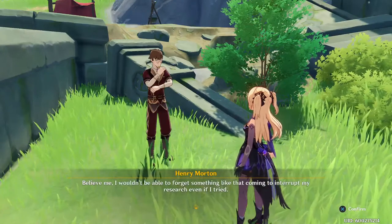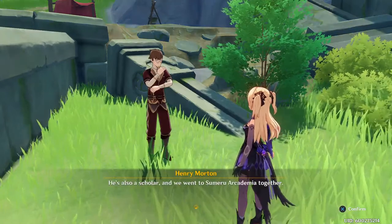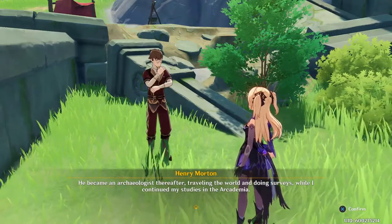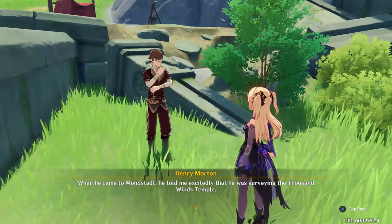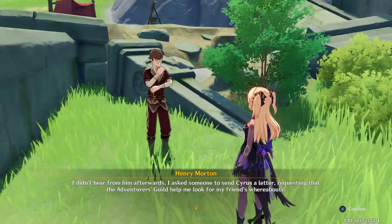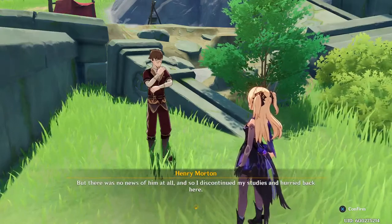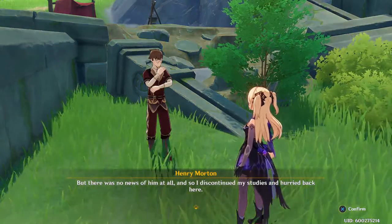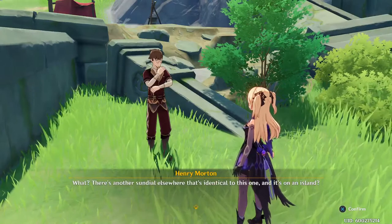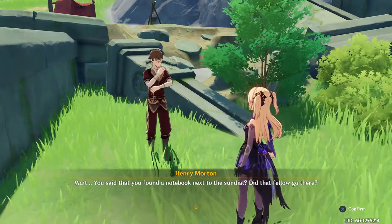'Believe me, I wouldn't be able to forget something like that. To be precise — I'm doing research together with a friend of mine, he's also a scholar. We went to Sumeru Academy together. He became an archaeologist thereafter, traveling the world doing surveys, while I continued my studies at the Academia. When he came to Mondstadt he told me excitedly that he was surveying the Thousand Winds Temple. I didn't hear from him afterwards. I asked someone to send Cyrus a letter requesting that the Adventurer's Guild help me look for my friend's whereabouts. But there's nothing here but a sundial and no other clues.' Wait — there's a sundial on that island! There's another sundial elsewhere that's identical to this one, and it's on an island?